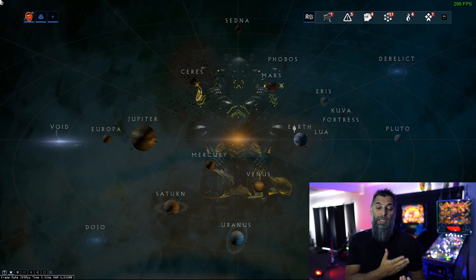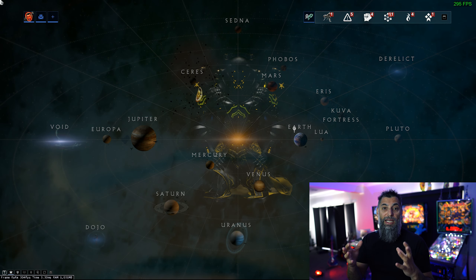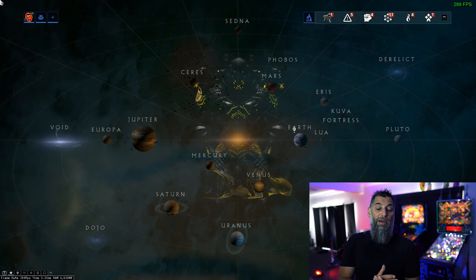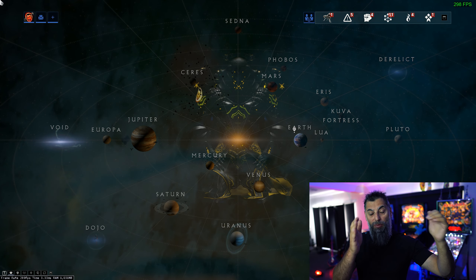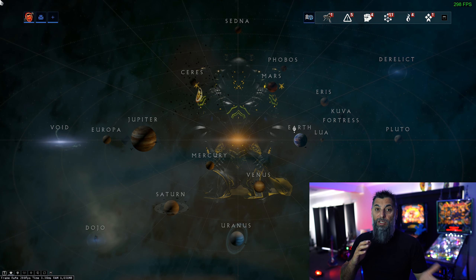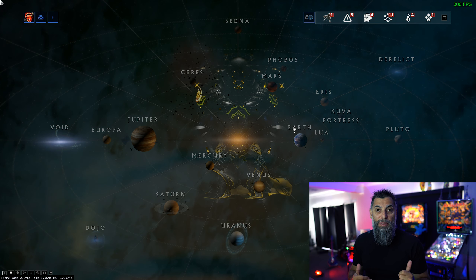The first thing I want to talk about is the mission tiers. The tiers relate to the enemy levels of the missions. The rewards that you get will be based on those tiers. So there are tier 1 reward pools, tier 2 reward pools, and tier 3 reward pools. Depending on what item you are after, you might have to do a different type of mission.